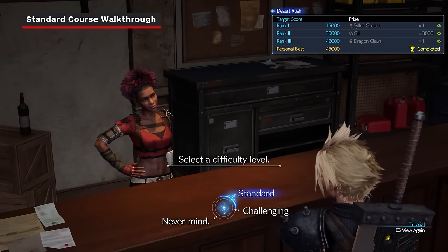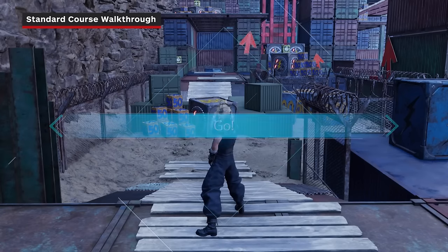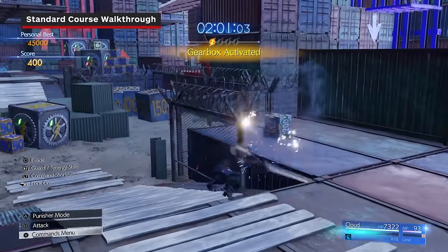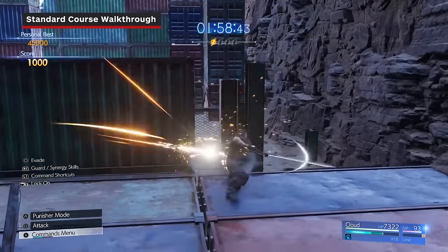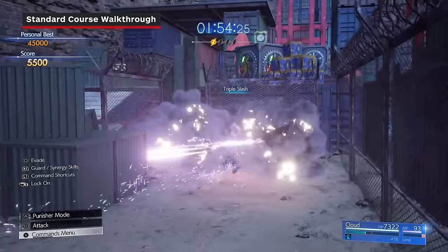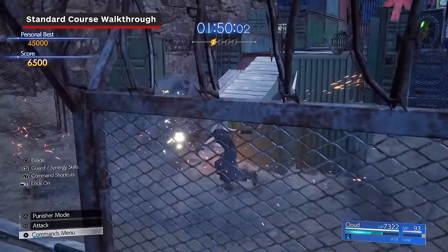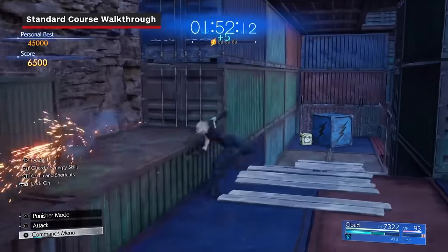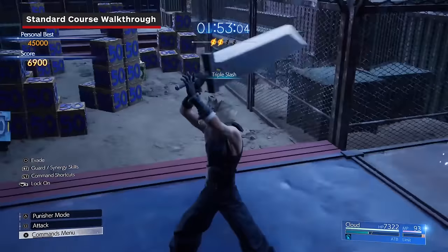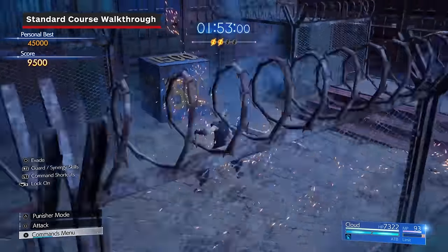To clear the standard course with the highest rank, you will need to earn 42k of the 45k potential points. As soon as the round starts, head to your right and destroy both the time bonus box and shock box, then follow up with a sweeping slash to clear the small boxes that appear. Head back down the ramp from the start and triple slash the three 1500 point boxes to the right, then head back and clear the gear box to progress forward. Head up the ramp, destroy the time box on your left, then proceed down the ramp to the next shock box. Destroy it and the accompanying boxes, then follow the path making sure not to miss the 1500 box on your left.